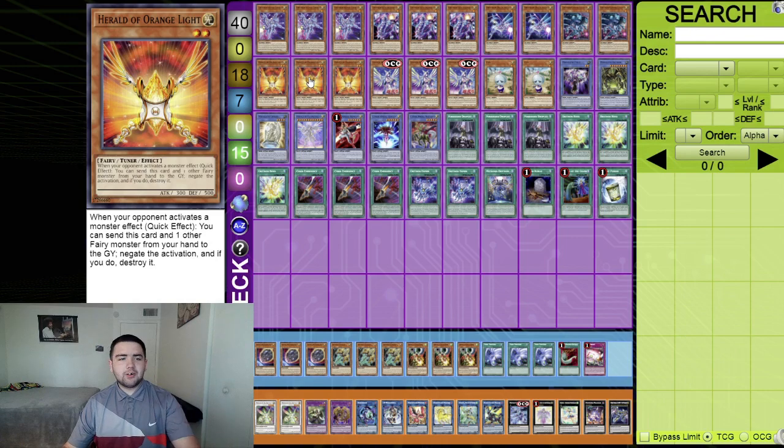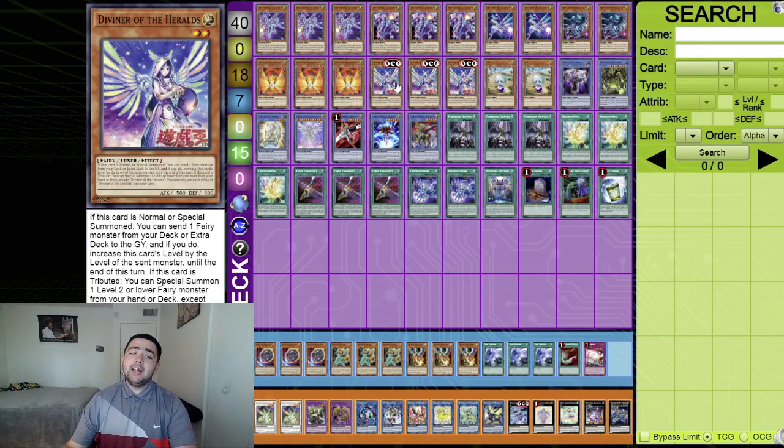Moving on to fairies — playing three Herald of Orange Light. When an opponent activates a monster effect, you can discard this card and another fairy to negate the activation and destroy the card. It's searchable off a card we'll cover shortly, so three without a doubt.